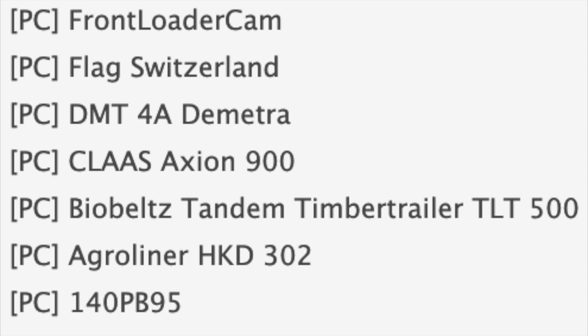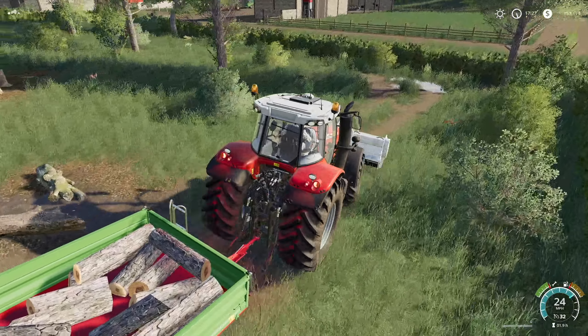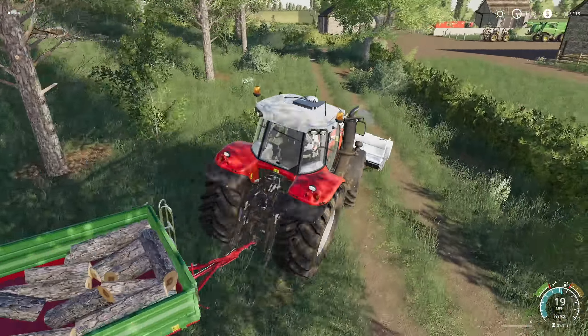We also have Bio Belts, the Tandem Timber Trailer TLT 500 — a wood trailer — the Agro Liner HKD 302, which is the same as on console just without 'Kroger' in front of the name, and the 140 PB 95 which is a trailer. That's a long list — we've got 196 mods currently in testing.